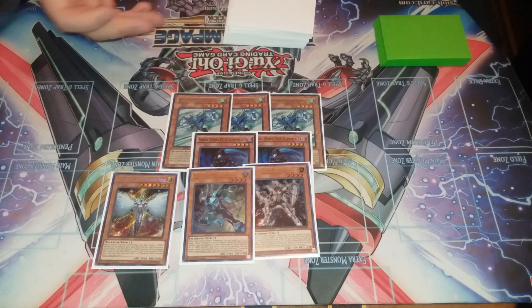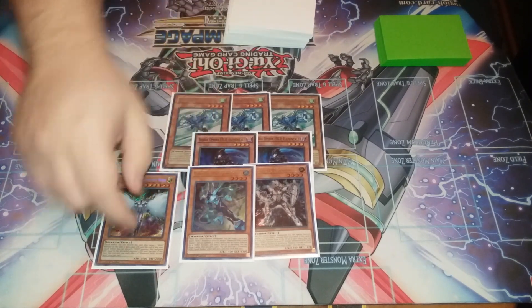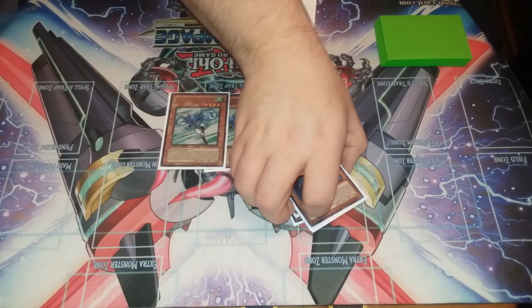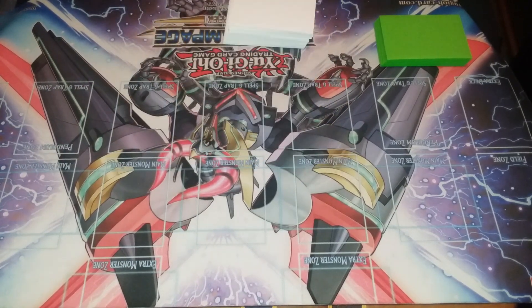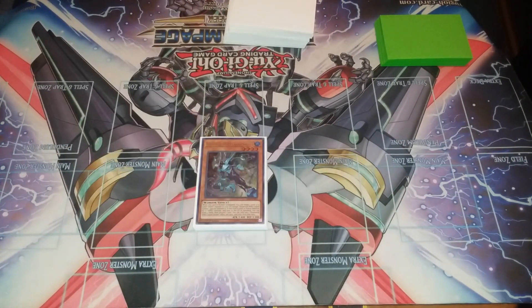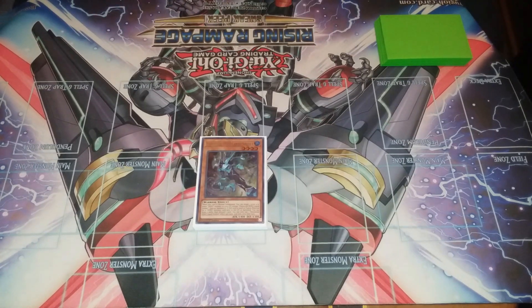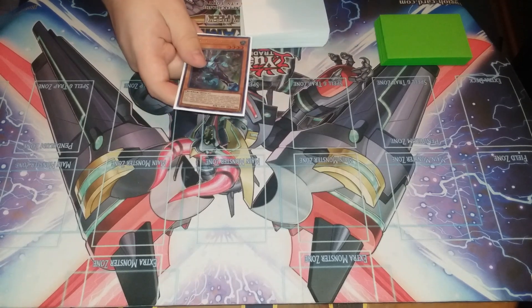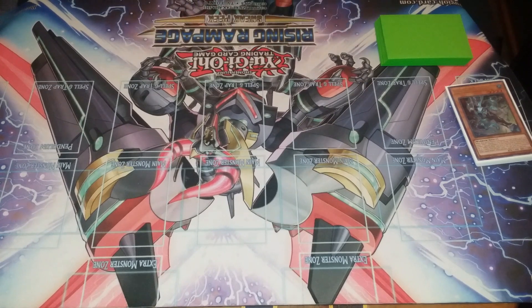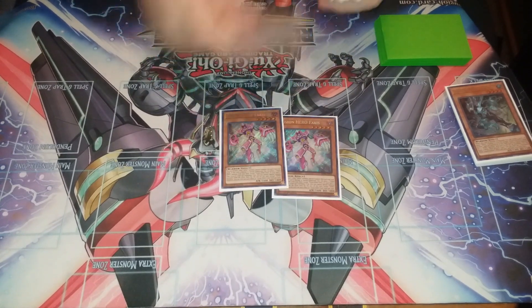Liquid is the brand new Hero to the deck. When it is normal summoned, you can special summon a level four or lower Hero from the graveyard. When it's used as fusion material — when it goes to the graveyard or is banished as fusion material — you draw two cards. It is a dumb card. Because of this card, we play two of the classic Hero fusions, which I'll get to in a little bit. Three Fairies.